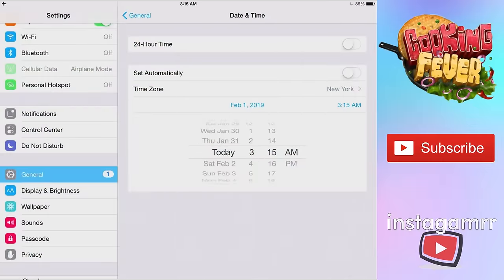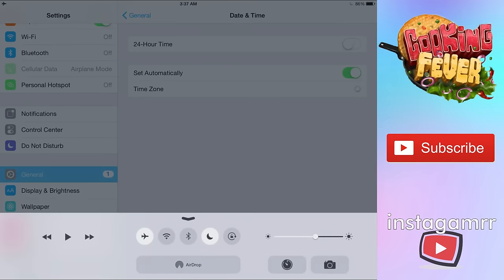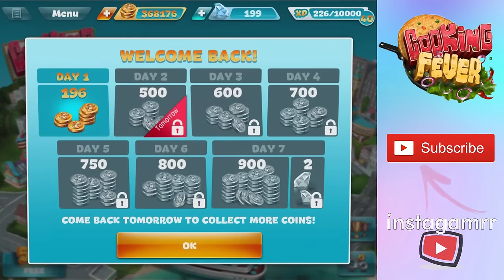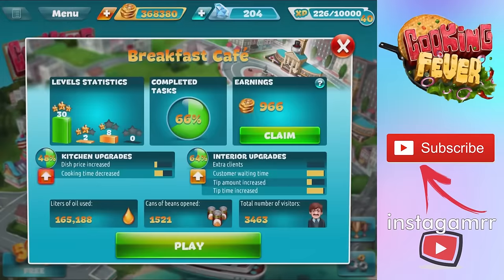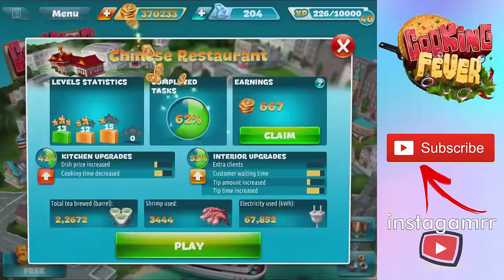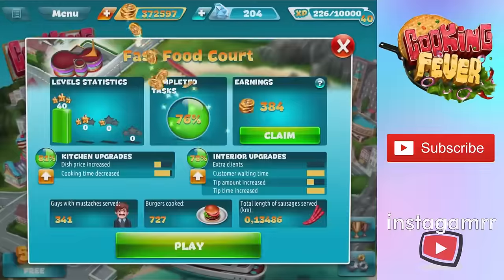When you are done, all you have to do is go back into Settings, put your date and time back on automatic, then take off Airplane Mode and put your WiFi back on. I will always keep you up to date on how to get unlimited gems and coins for free in this game, and you can find other awesome mobile games to play too. Here's one you can check out now — see you there!